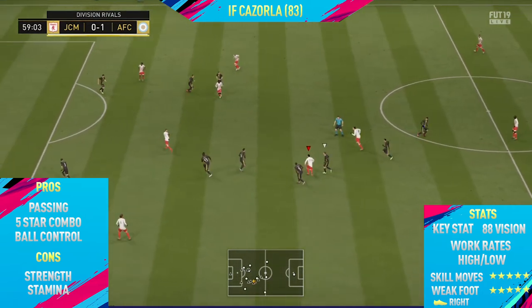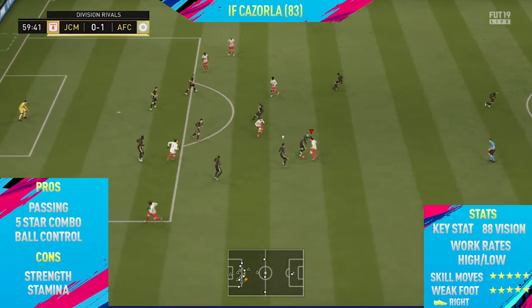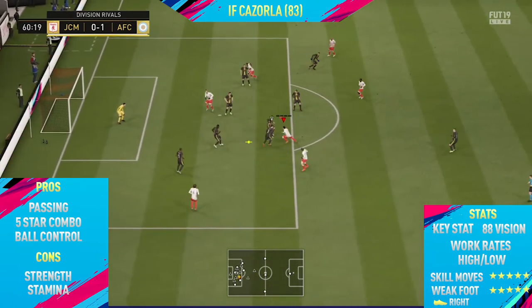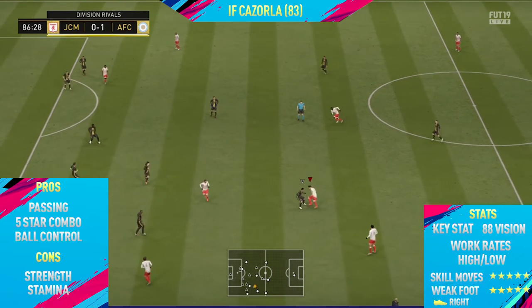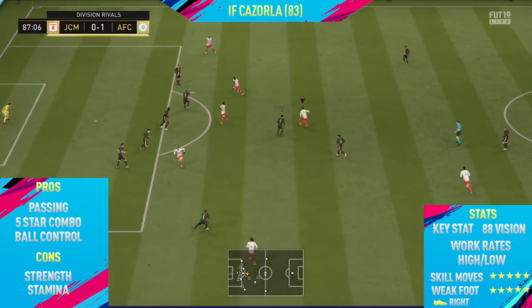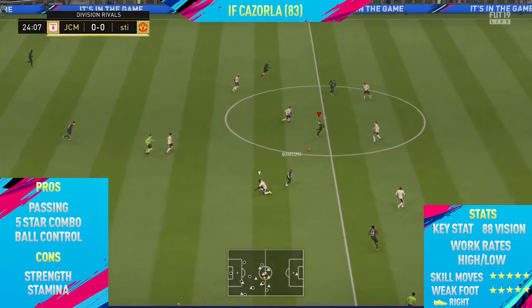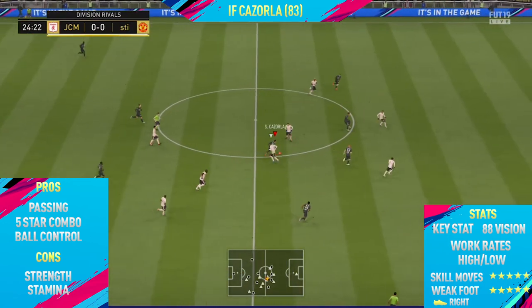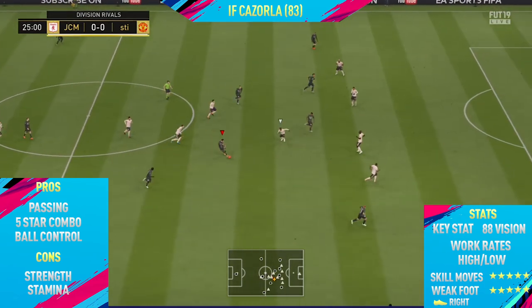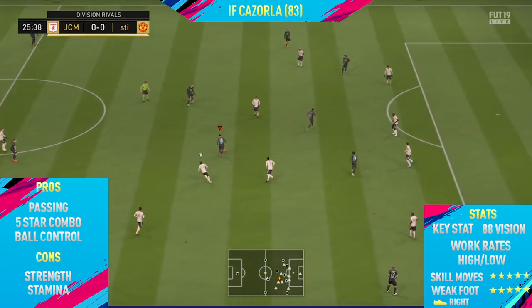The only two cons I found with this card: the first was his strength. As expected, he's about 5 foot 4 or 5 foot 5 — a very small player — so he's not going to be very strong at all and he gets pushed off the ball quite a lot, which can be frustrating. The only other con was his stamina. Santi Cazorla is towards the end of his career so he's losing his stamina — he's only got around 50. I didn't really find it affected him too much because he's already a very slow player, so the low stamina doesn't make him feel any slower or sluggish. Overall, a pretty decent card.